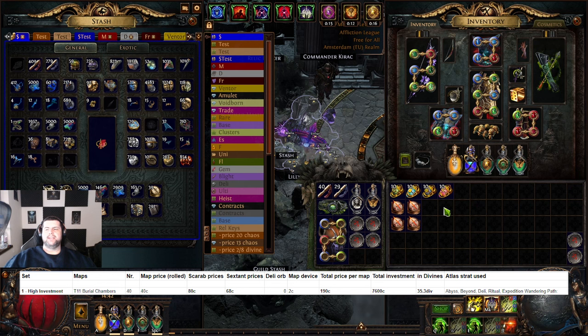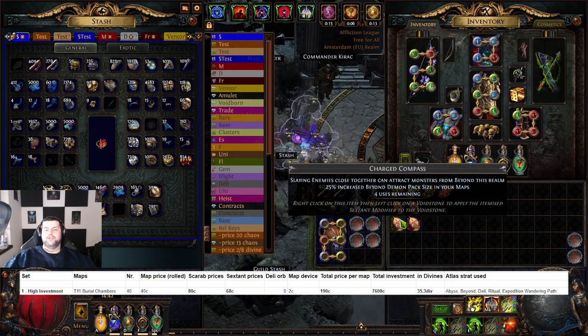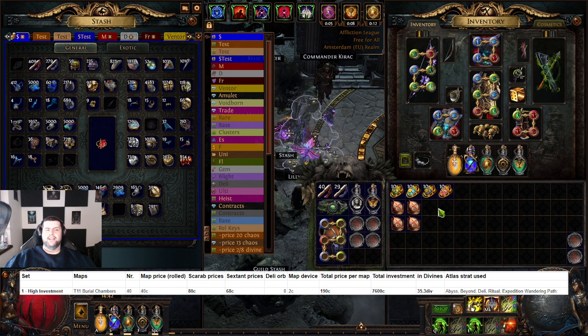Checking the spreadsheet, the price per map is actually quite high — it ends up being around one Divine, because rolling each map costs around 40–50 chaos from all the chaos rolls plus the exalt at the end. Scarab prices went up quite a lot; even gilded ones still cost around 80 chaos per map. Sextant prices, even with two expensive and two cheap ones, come to 68 chaos per map, which is kind of crazy. Rolling sextants to sell is actually a great way to make bank right now.